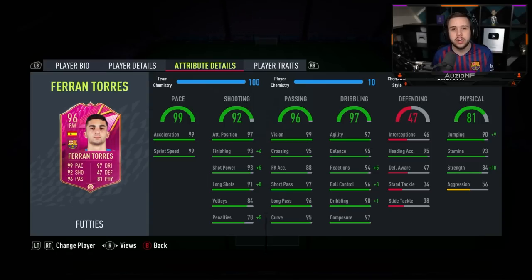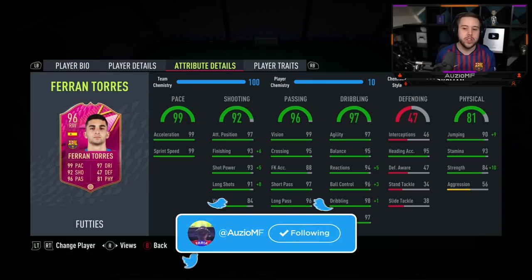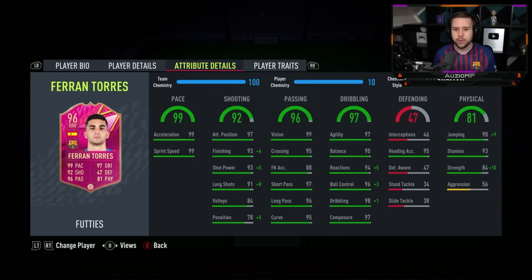The pace: 99 acceleration, 99 sprint speed - you can't get better. The shooting stats look out of this world. He's got 97 attacking positioning, 99 finishing, 98 shot power, 99 long shots, 84 volleys, and 83 penalties. And he has got both shooting traits - they gave him the finesse shot trait and the outside foot shot trait. Like, what are EA doing? They're juicing up this card really nicely.